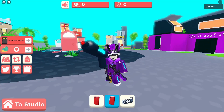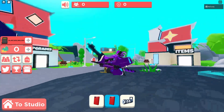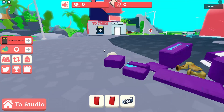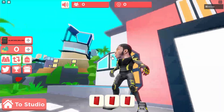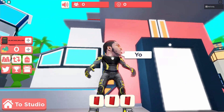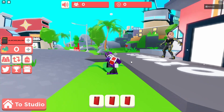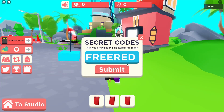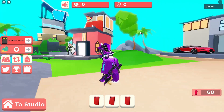This next one gives you an appearance change — it makes you fat. Look at this, I am obese. If we reset our character, we'll see if we're still obese. The next one we have is 'milk' and it just gives you a milk — yummy milk, I'm drinking my milk. This next one gives you 'red' — there you go, look at that.